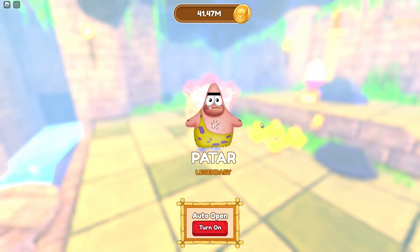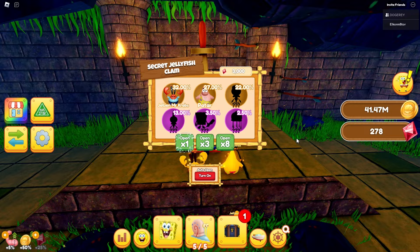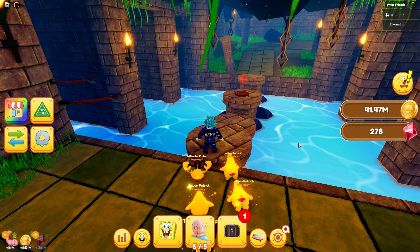Open up one more time and we got a Patrick — caveman version! The caveman Patrick does 16,602 damage, and the two Mr. Crabs do 4,069. They were actually the easiest ones to get out of this egg. But this is the secret jellyfish clam — boom, there you go, and that's how you get it.